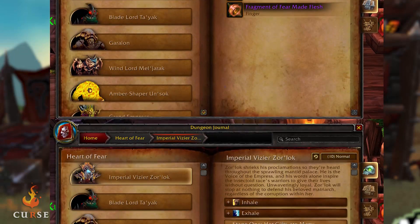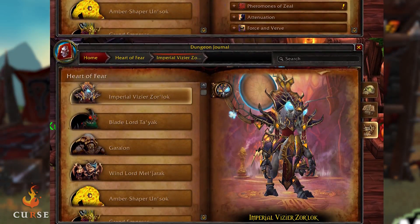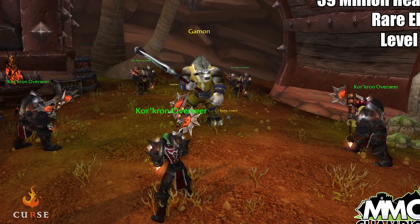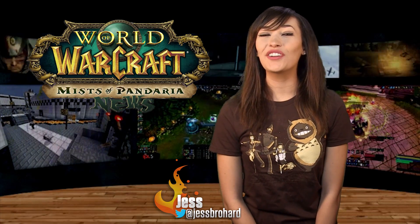Finally, a few last miscellaneous updates. 5.3 is making it faster to move through the dungeon journal by putting boss selections on the left and loot/abilities model on the right. Blizz is adding an in-game browser, but it's limited to the Battle.net support site only — not the official forums or outside websites. Lastly, Garrosh's health has been increased; he's now a Rare Elite Level 90 with 39 million health. That does it for this week — thanks for watching, enjoy the game!